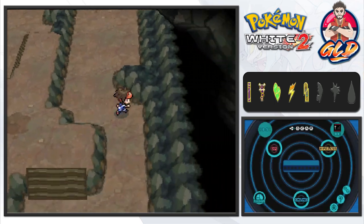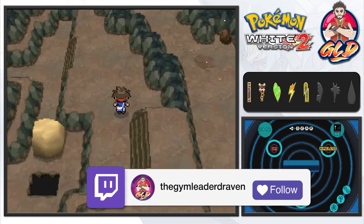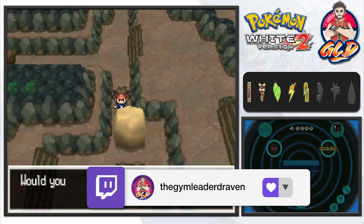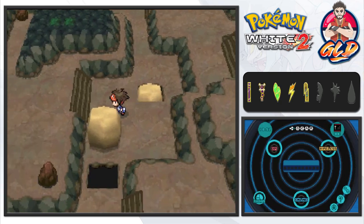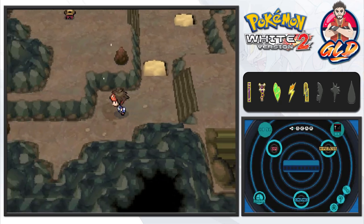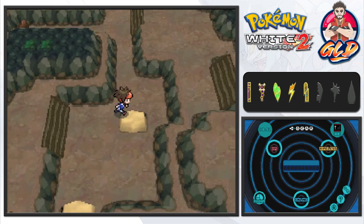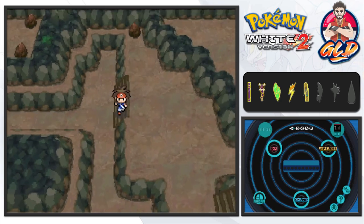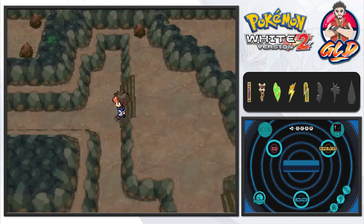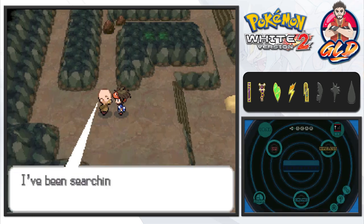Let's use another Repel - I think there's just one more trainer here. Let's push this big boulder - Cheddar is about to do its thing. There we go. We just came from there, so let's go over to the old man NPC over here.